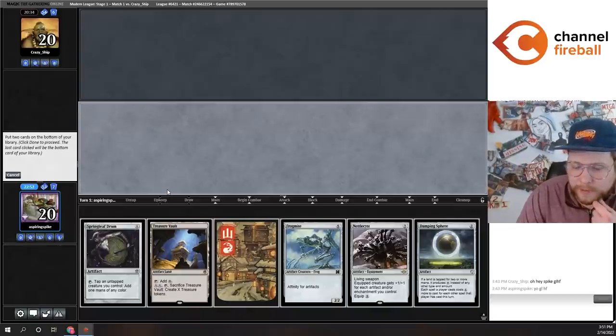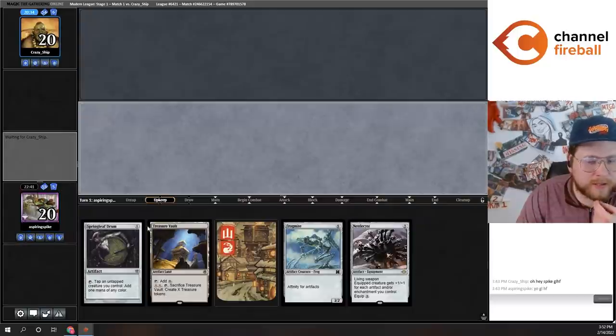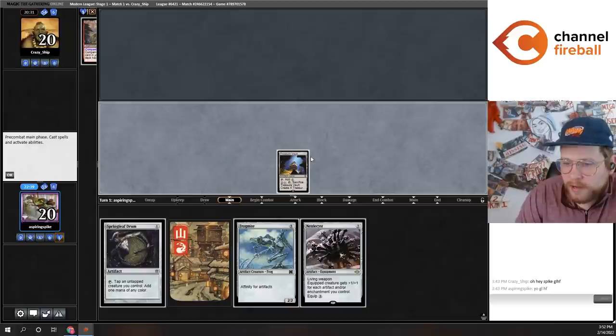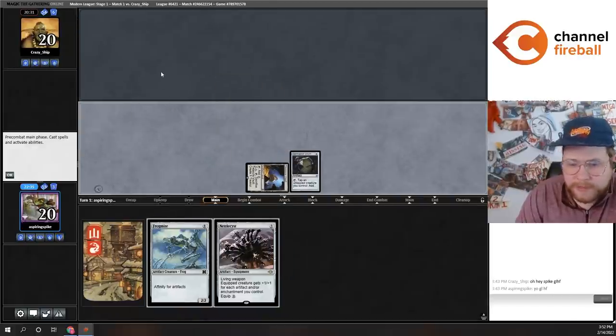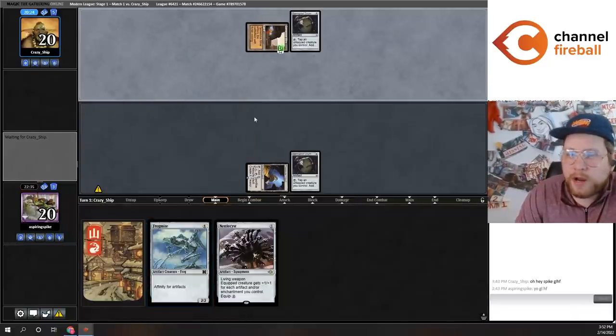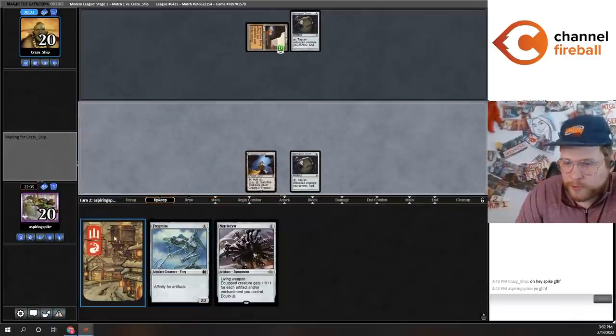Could also put back the Damping Sphere, I guess. The Damping Sphere would have been okay that game. My opponent kept six cards. That being said, the most important thing is putting pressure on my opponent, and I'm not going to win this game if I'm not able to do that.